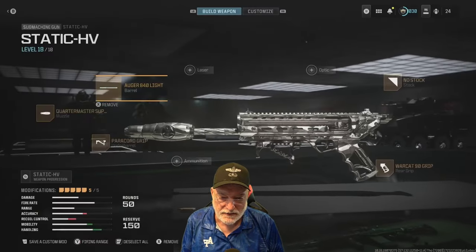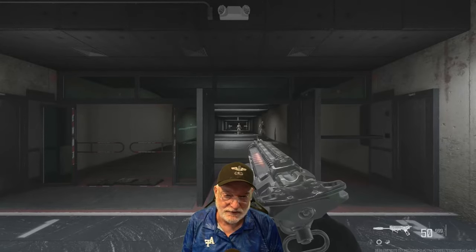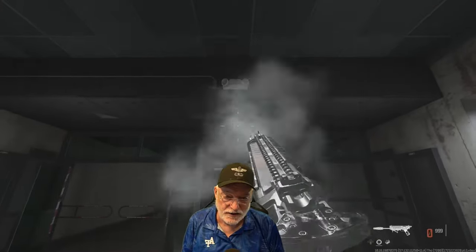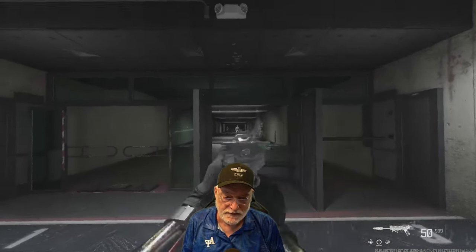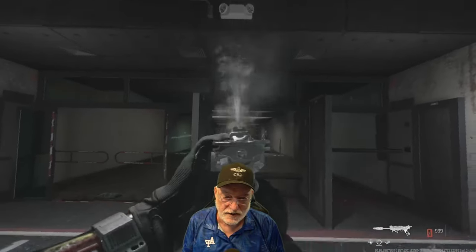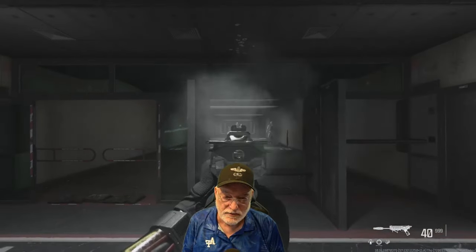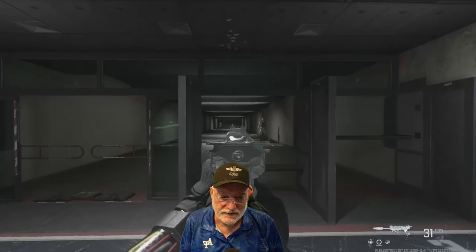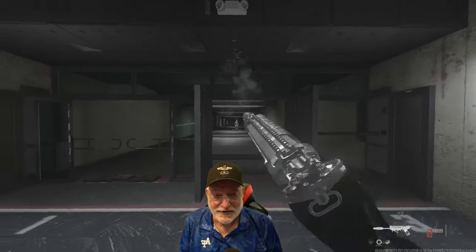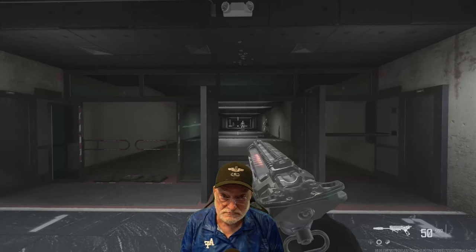Speaking of recoil, let's take this into the shooting range for a quick look. The Static HV pistol — first we'll fire hip shots: straight as an arrow, straight up, 50 rounds. Next, aim down sight — and it goes straight up, maybe a little curve to the right, very easily controllable. Let's take this Static HV machine pistol onto the field of honor and see how it does for Grandpa and what it does to his sometimes angry enemies. Let's go.